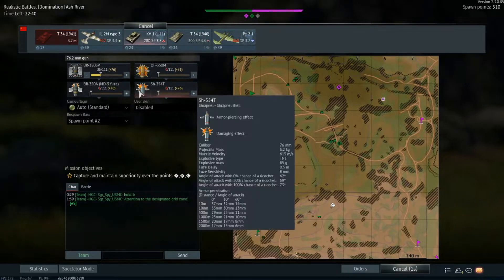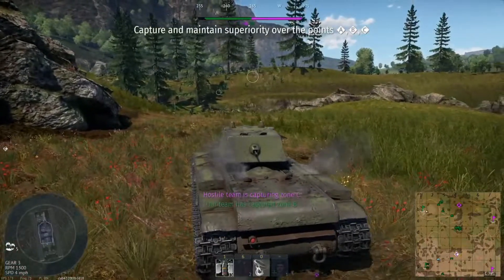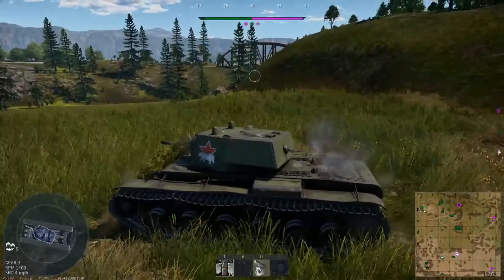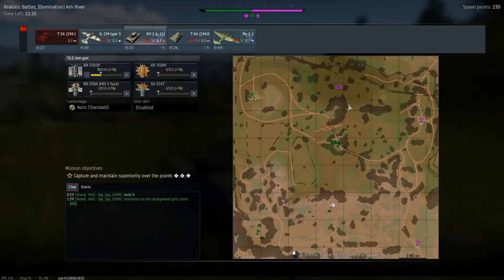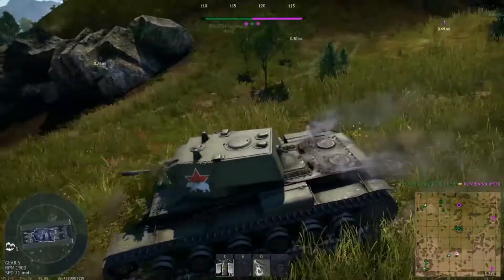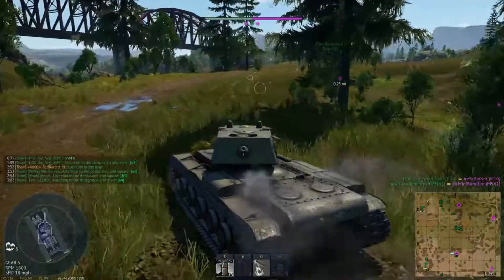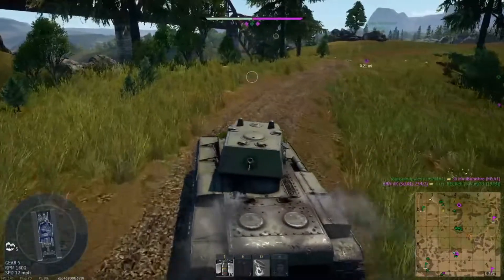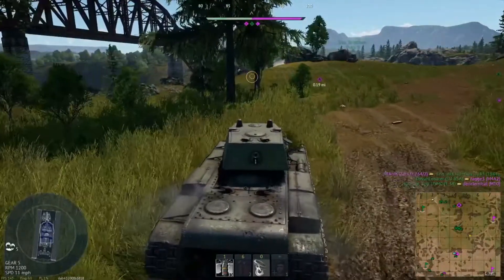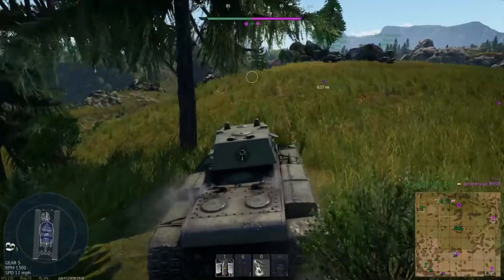Let's check out the KV-1. That thing should be able to bounce a StuG shot at about 600 meters and farther, so hopefully this works a little better. Where do I go? I've got to turn around here. I don't like how it spawns you in facing the wrong way. I'm marking out that dude — hopefully they get the memo. Looks like we're having a little bit of trouble over at C. Not many people spawned over there to start.